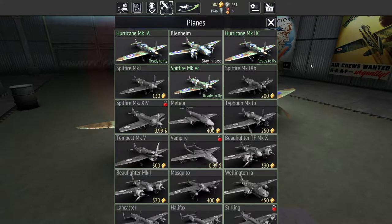Hey everyone, welcome to Atlas Gaming. I release content every day, and today we are playing Warplanes WW2 Dogfight. It's free to play on Steam. It's from the same people who made Space Commander War and Trade — if you like that game, you will probably like this one.